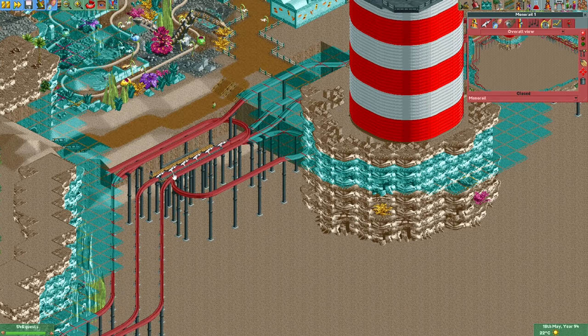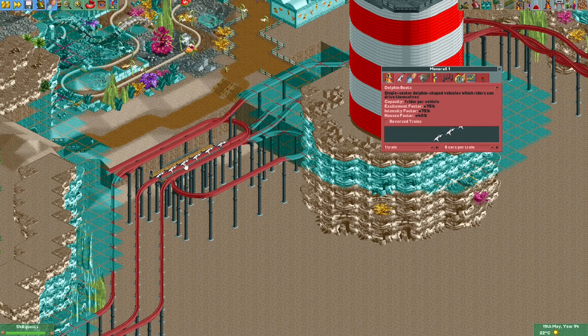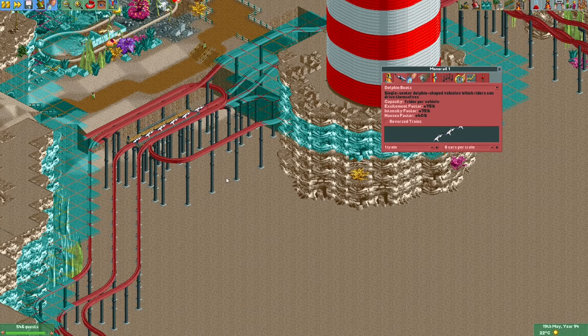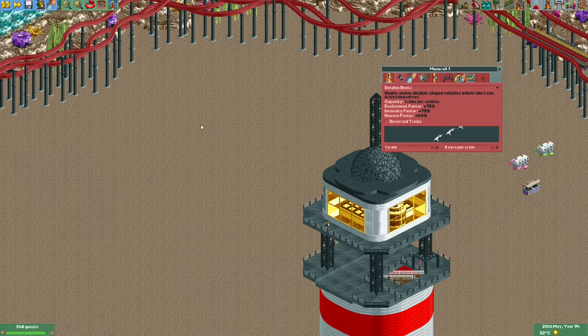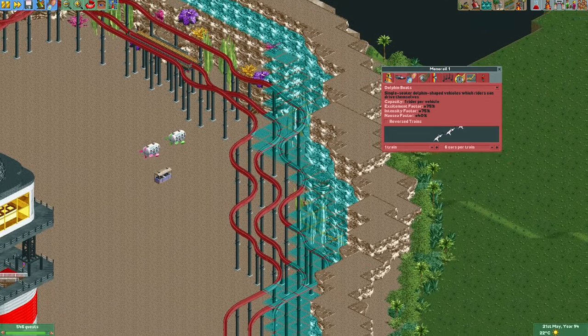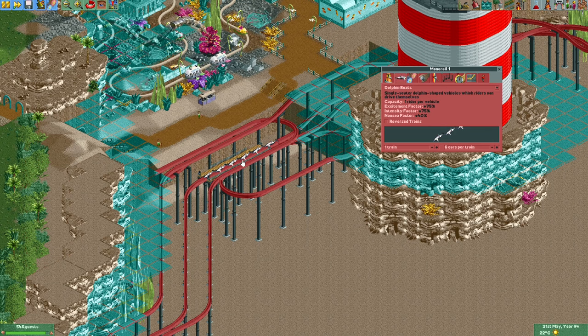I will move these vehicles onto these different tracks. One thing I'm a little bit concerned about is that usually these dolphin boats all have collision with each other. Since they're jet ski vehicles — sort of a boat hire vehicle — normally rowing boats can collide with each other and then they change direction. So this may cause them to get stuck if they bump into each other. Maybe over here they could bump into each other, but only one way to find out. So with the ride vehicle editor, I'm just going to space out these vehicles and move them onto these three separate tracks.